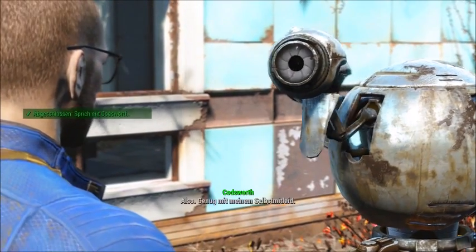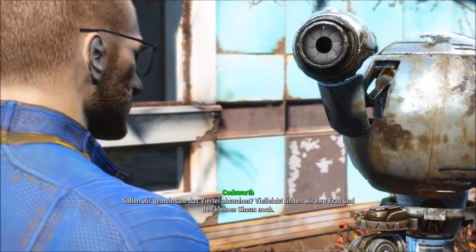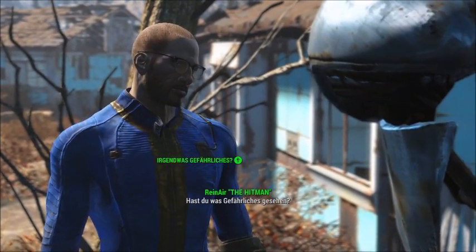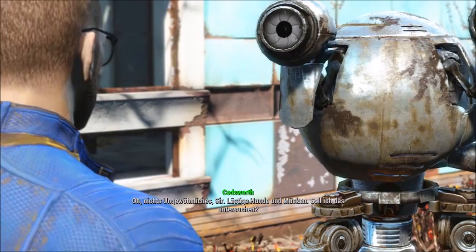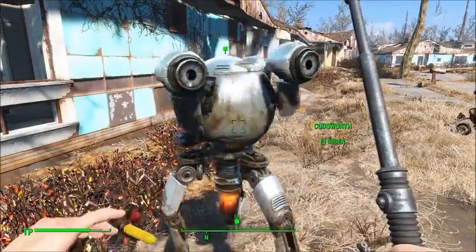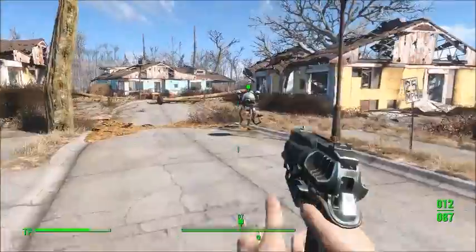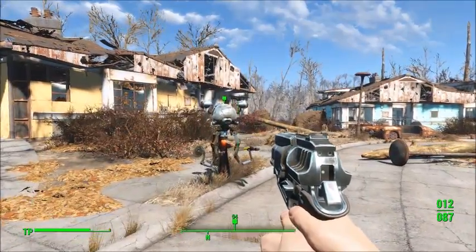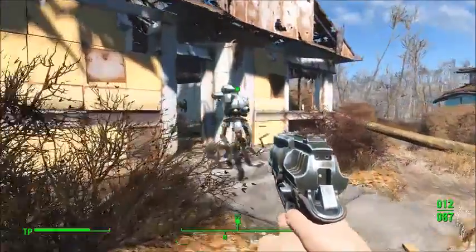Ein Holoband - was ist da drauf? Ich glaube, es ist eine persönliche Nachricht für sie. Meine Etikette-Protokolle erlauben es mir nicht, es selbst abzuspielen. Jedes Standard-Holoband-Lesegerät sollte es abspielen können - zum Beispiel dieser Pip-Boy an ihrem Arm. Sollen wir gemeinsam das Viertel absuchen? Vielleicht finden wir ihre Frau und den kleinen Shaun noch.